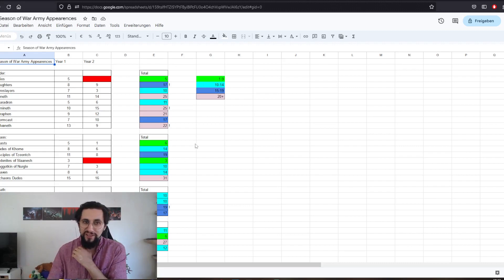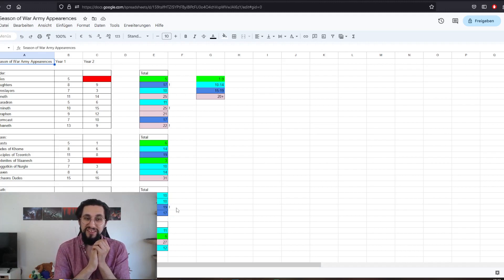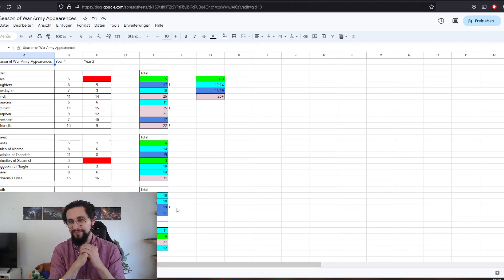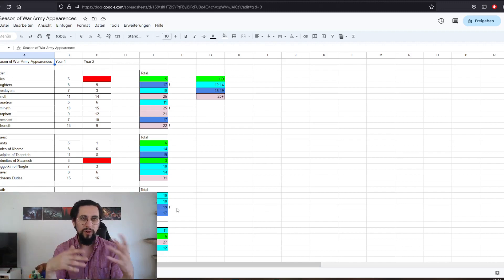You can see Daughters of Khaine 17 times, Lumineth 25 times, Sylvaneth 22 times, Ossiarch Bonereapers 19 times. At the time of recording that list, in my mind there were only four armies I wanted to play — though of course two weeks later that has changed. With 17 appearances, I don't know if I want to present something oversaturated. This is something very deeply personal — not something for you or your friends, but totally personal for me.